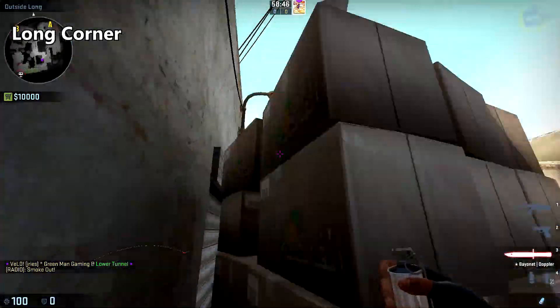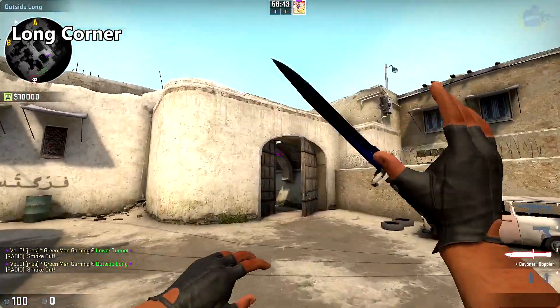To smoke off the long corner, come up to the corner of the boxes here, aim at this fold in the top box, and throw.